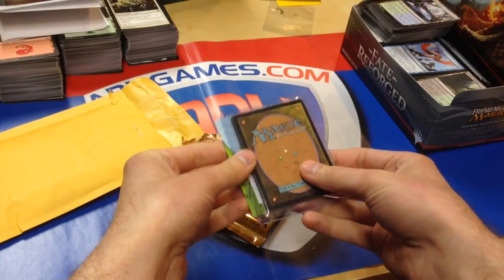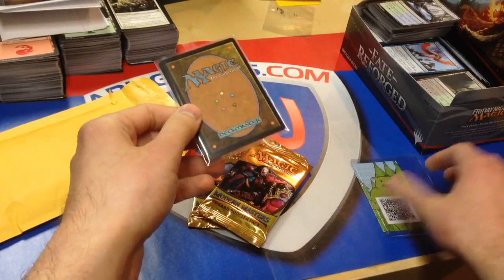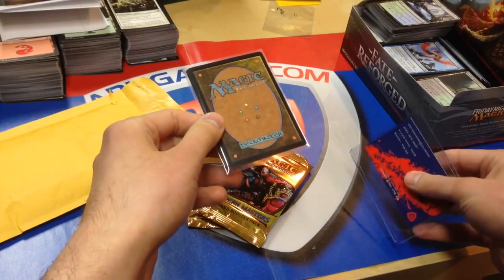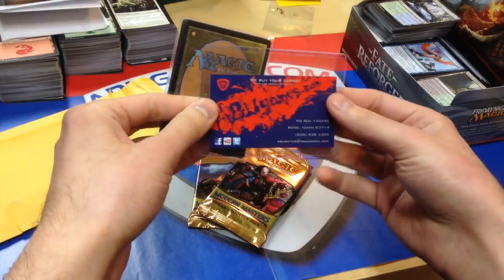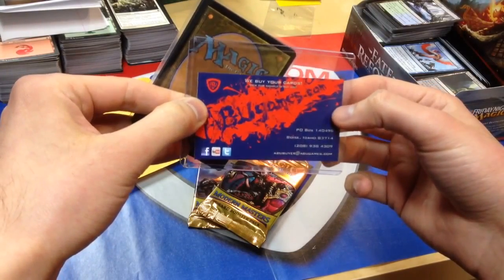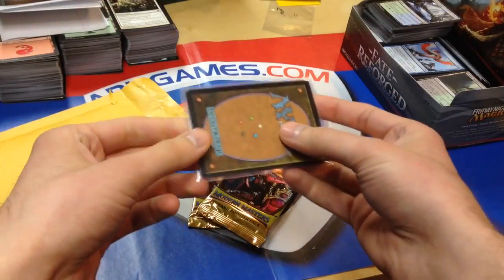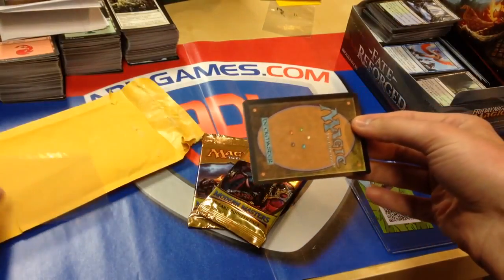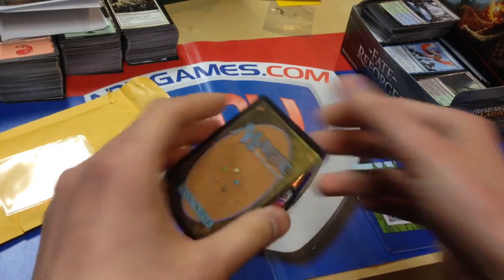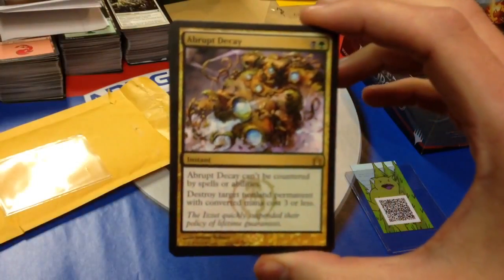So we got here a top loader, and here we have an ABU Games card. For whatever reason, I guess this is coming from ABU Games, but it's the trade stuff. I don't know the exact circumstance of everything, but I believe this is the trade. I need to confirm via email that this package was the trade.